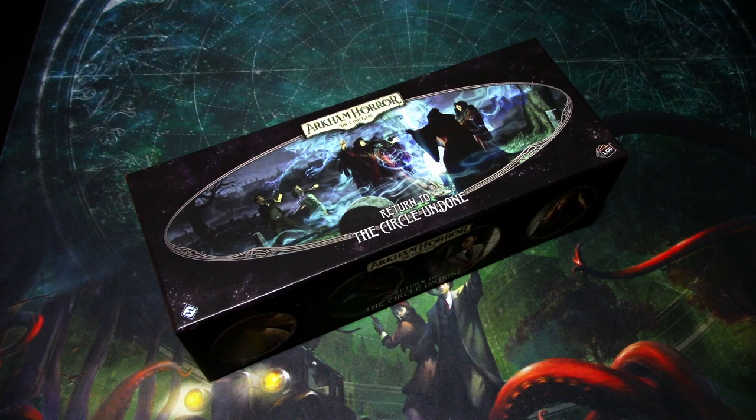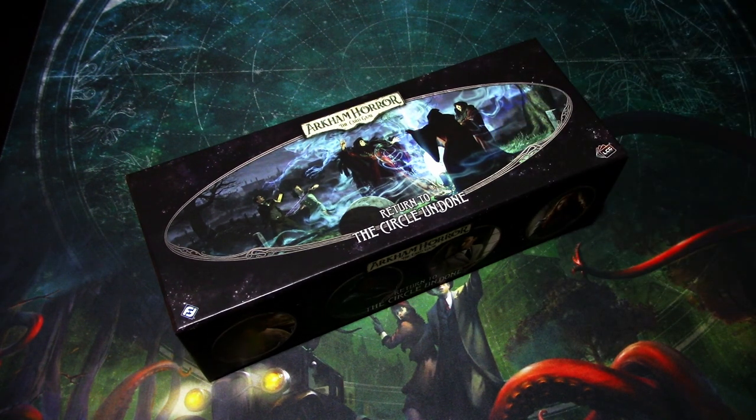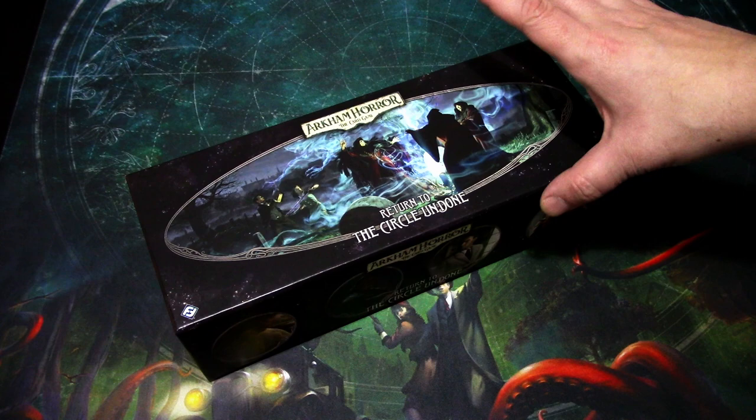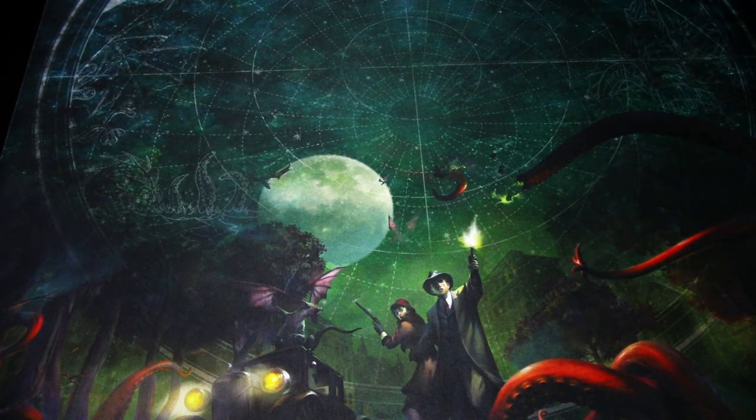The Return to Circle Undone box comes with, in addition to player cards, a new campaign, encounter cards, scenario cards, etc. But the big thing I was really waiting for in this box were the Tarot cards.